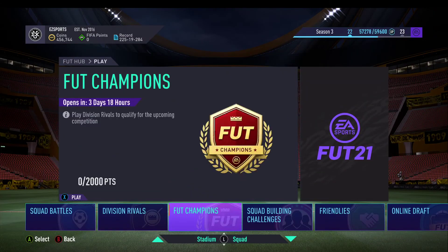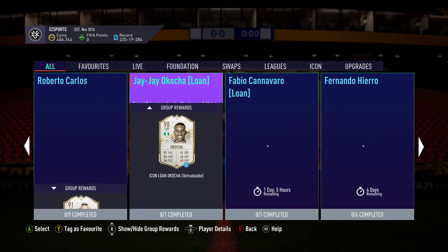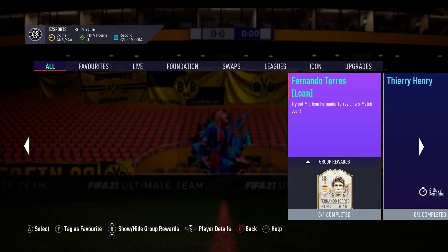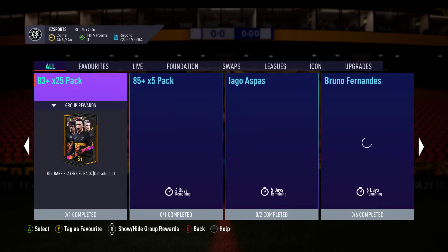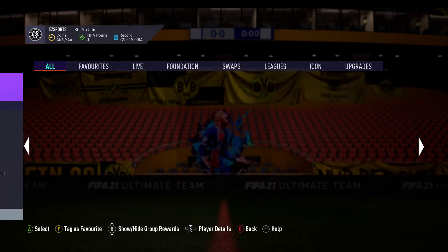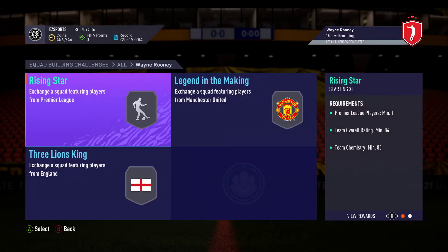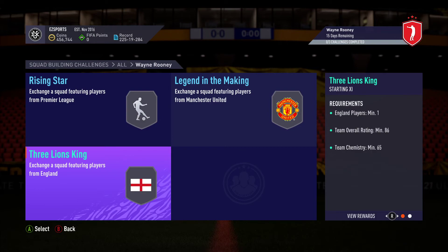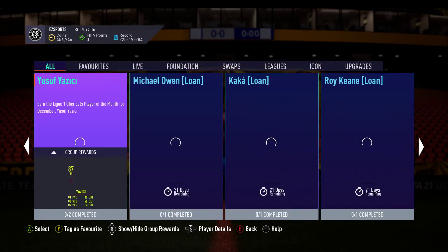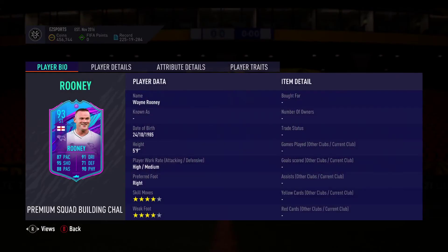Let me just set up the Rooney — I probably wouldn't do it straight away. I've still got like two weeks to go on that. Might do more SBCs before then. Probably add Rooney on the Favourite, which I forget. Icon Swaps will be coming next week as well — God knows what's going to come out. Rooney here, three segments on this. With two of those 84s, you could have got a Rooney, which I would rather have. It's a really good card — that's why I strongly recommend you doing it.